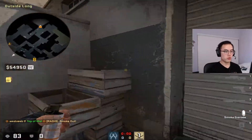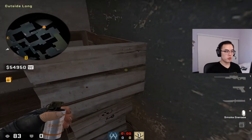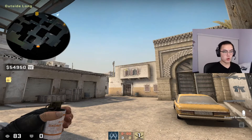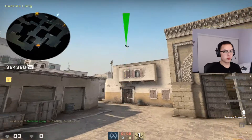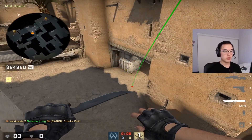Another way is from playground — just come to the crates here, aim at the window, run-jump-throw when you hit the middle of the window, and that smokes CT as well. So all of these do the job.